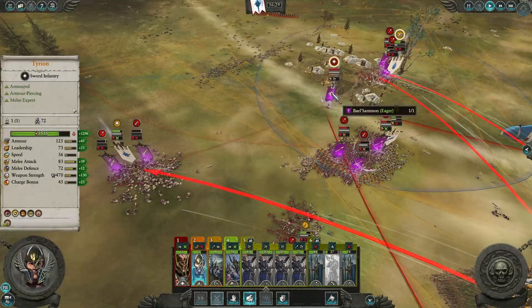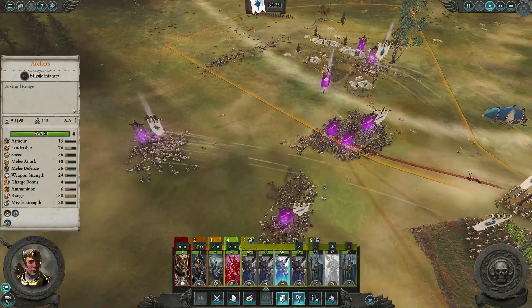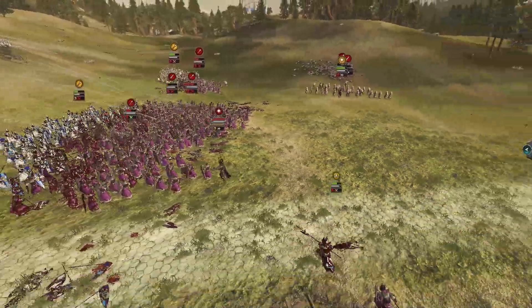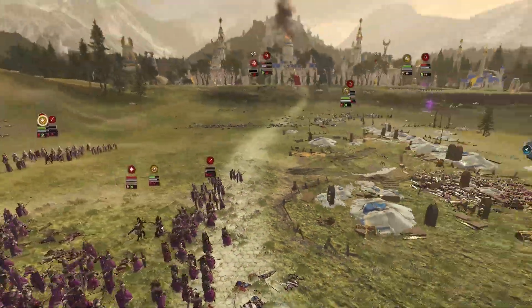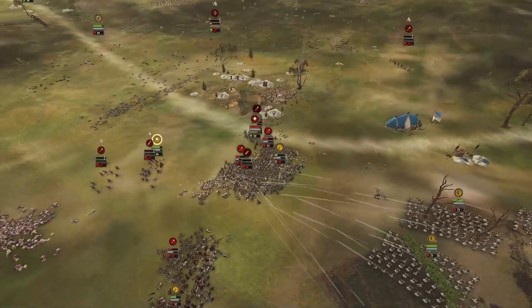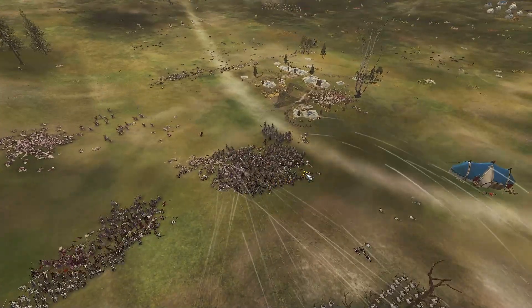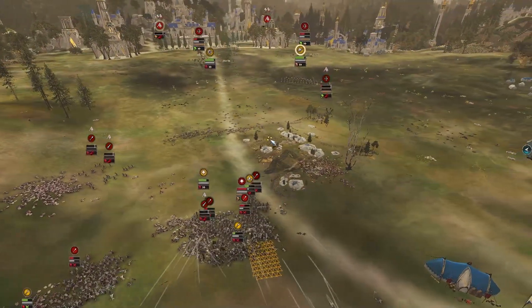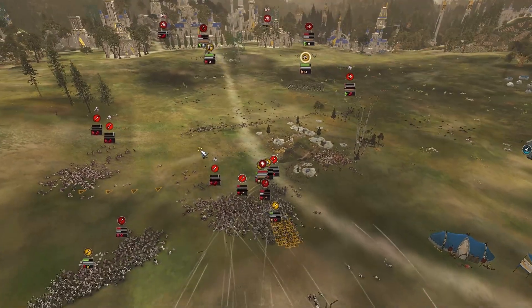As the battle progresses, my White Lions rout as four of the Cult's infantry are removed from my sight. With their leader exposed, I collapse my characters on this target and divert my ranged units to relieve my struggling spearmen. I detach my cavalry from their harassment and return them to the frontline to deal the killing blow on the Dark Elves' morale.